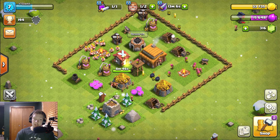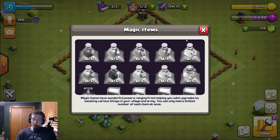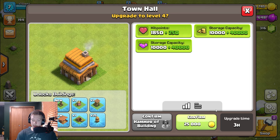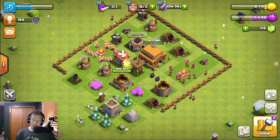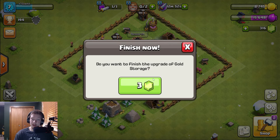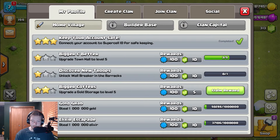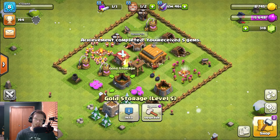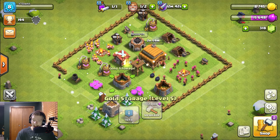With that attack done, let's really get underway. We're going to start by upgrading this Town Hall to level 4 — three hours until it's done — and that'll be really good. I'm going to spend three gems on this gold storage just because I get five back in return, up to level 8 now. Can I get this to level 6? Oh my gosh.